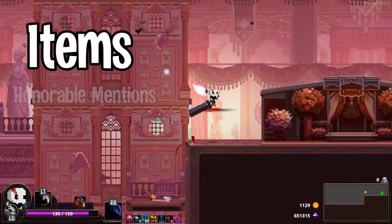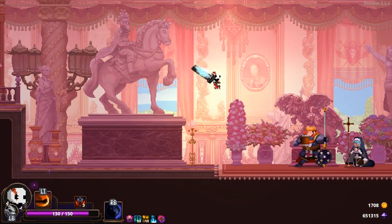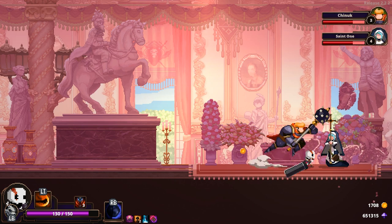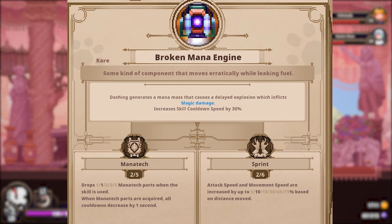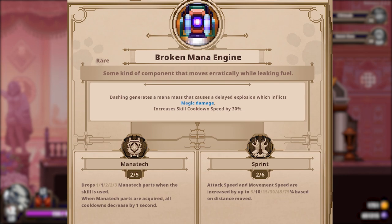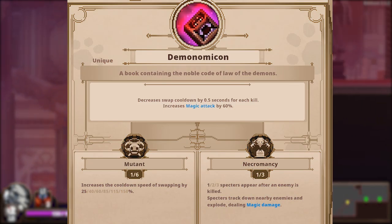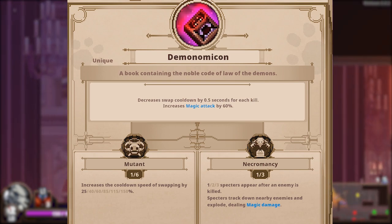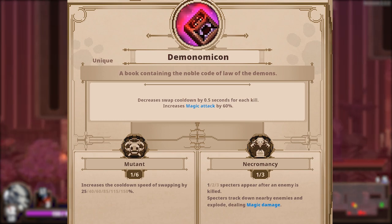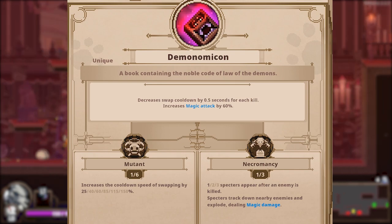Let's move over to items themselves. I'd like to give some honourable mentions first. I'll be mentioning any inscriptions that play a role in why an item is good, but I won't be going over the strongest inscriptions here — I plan to cover those in a future video. Broken Mana Engine is a favourite of mine, not because your dashes leave explosive orbs on the ground, but rather the 30% increase to skill cooldowns. On top of that, it comes with the Mana Tech inscription to really double down on the cooldown power. Skills are typically your strongest attack options, so anything that allows you to use them more is going to be good. This item also doesn't discriminate as to whether you're doing a physical or magical build — it's universally just a great item for anyone. Demonomicon is up next with a juicy 60% magic damage boost and reducing your swap cooldown by half a second for each kill you make. It also comes with the Mutant and Necromancy inscriptions, Necromancy being especially powerful. Just having one stack of Necro is enough to add significant power to your room clearing capabilities. Never overlook this.